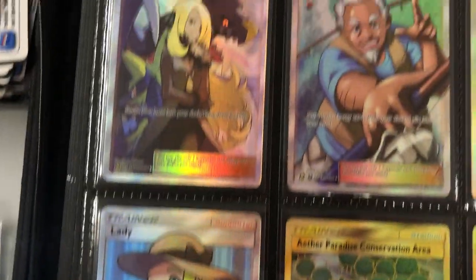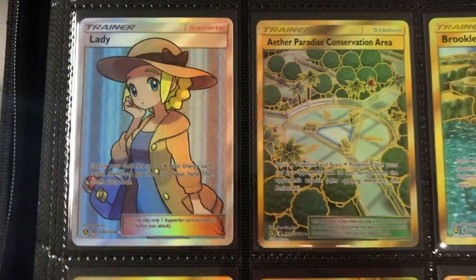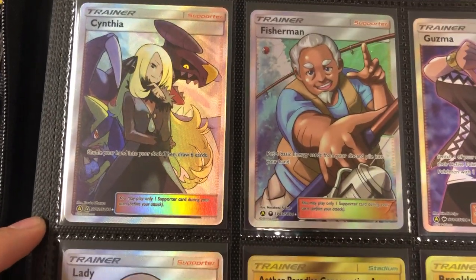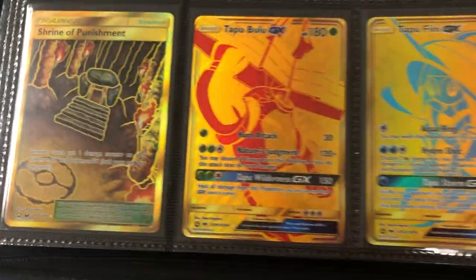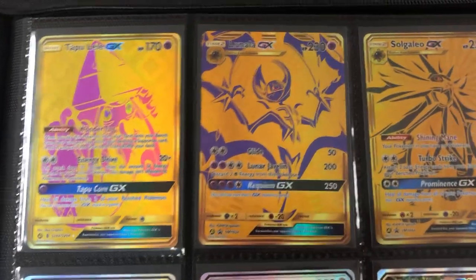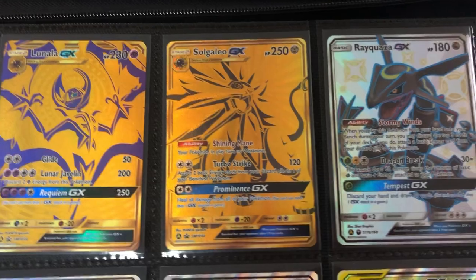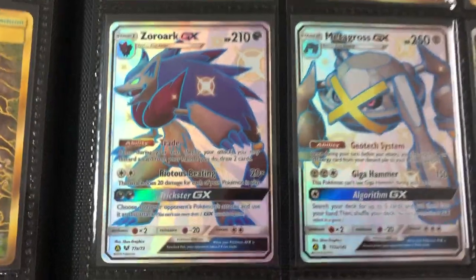Now we move into the Trainers. We got Cynthia, Fisherman, Guzma, Hiker, and Lady. I'd say Cynthia is the coolest one with that Garchomp and Lucario. And the Gold cards — these were always fun to open. Beautiful Tapu Bulu, Tapu Fini, Tapu Coco, and Tapu Lele. Ending the Hidden Fates set, we got the Promos — the awesome Rayquaza, you guys know that one's expensive. Zoroark and Metagross. And then we move into Cosmic Eclipse.